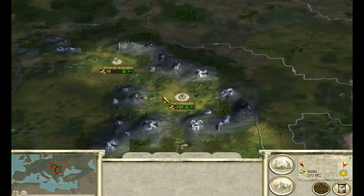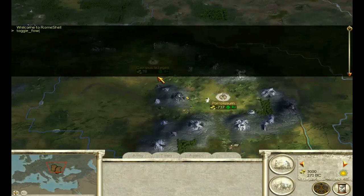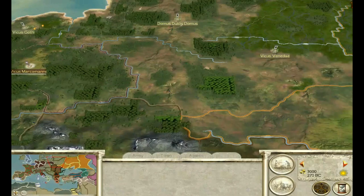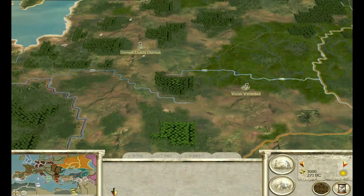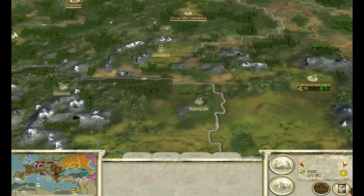I'm going to turn off the fog of war just so I can show you what's around — I wouldn't normally play the game like that, but just so I can show you where everything is. Basically, long story short, there are a lot of rebel settlements up north. Some people will probably make the mistake of thinking they can get those settlements easily and expand up north — but it's not worth it. It's not worth expanding up north, and it's not worth expanding into that territory either. My first move would be to take down the Thracians.